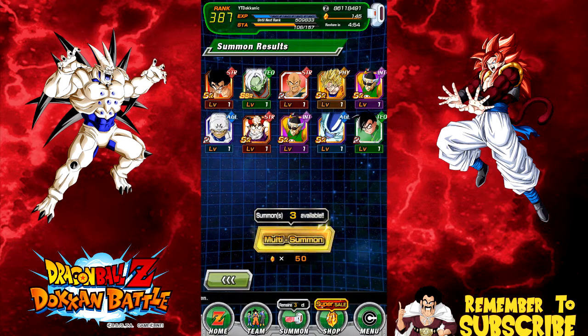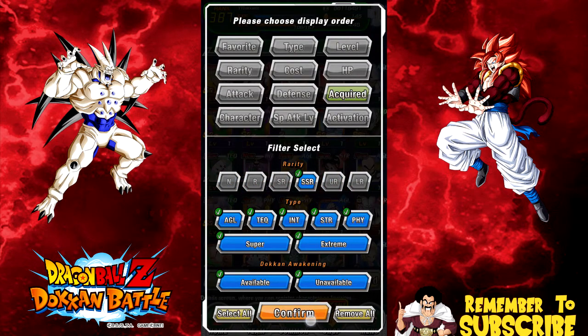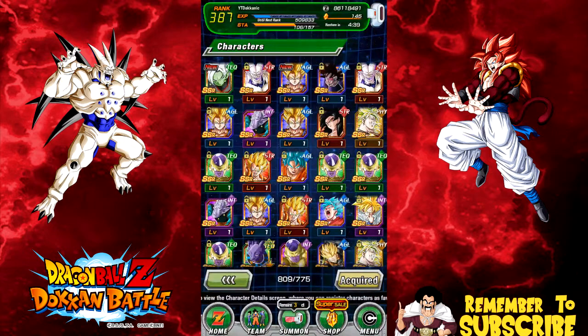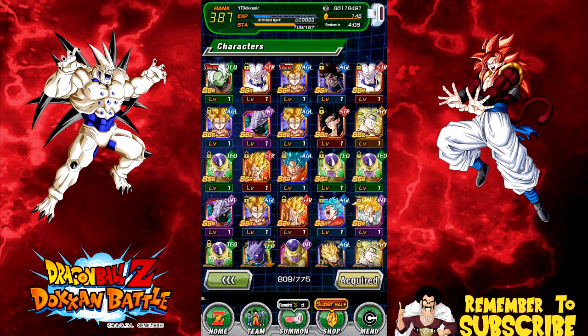Let's display all the summons I've gotten so far, filtering for SSRs. It started with that Kaioken Blue Goku - yeah, that's all the ones I've gotten so far. I got really lucky with that Super Saiyan 4 Goku - super hyped about that! If you haven't seen my other videos, spoiler alert. I'm going to need to do some grinding this weekend to get those incredible gems - I need about 60 of them for Merged Zamasu and Super Saiyan 4 Goku.